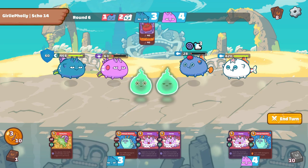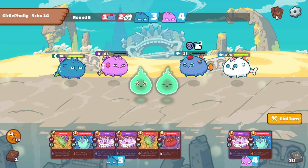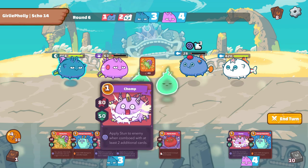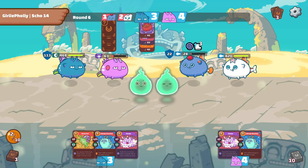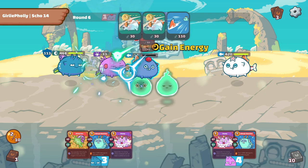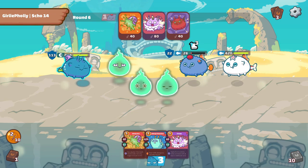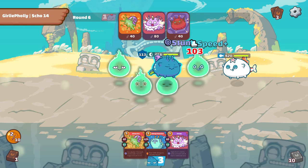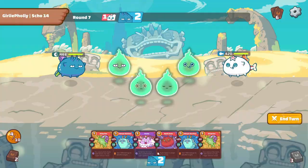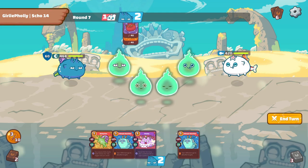Instead, we'll use our terminator to finish off the enemy's mid lane axie. It is important that we deal slightly more damage than required, so that the enemy's mid lane axie wouldn't be left on last stance. If the enemy goes into last stance, he'll be generating 2 additional energy, whereas we'll need to waste 1 turn to get rid of the axie. It'll be disadvantageous for us in a 1v1 situation.